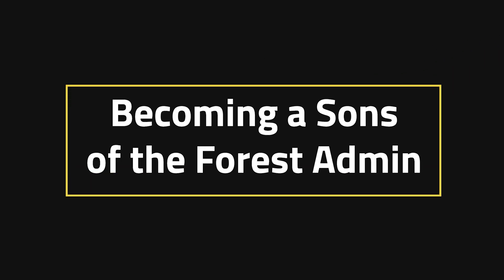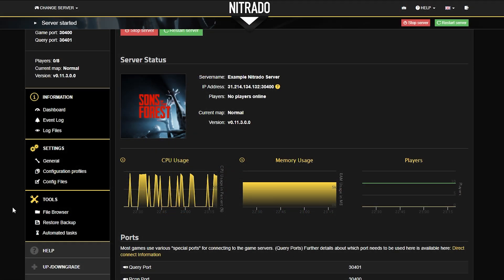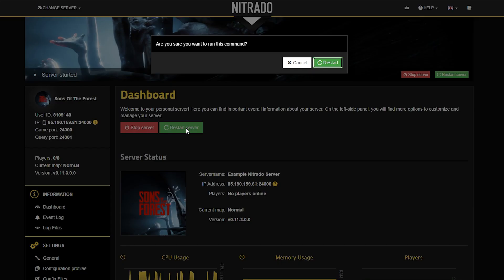Becoming a Sons of the Forest admin. The first thing you want to do is head to steamid.io and look up the Steam username of the person you want to admin. Copy down their Steam64 ID, then head to the main page of your panel, open your config file section, and in the drop-down bar, select the second option. From here, it's as simple as adding that Steam64 ID on a separate line. Hit the restart button to make sure the changes take place.